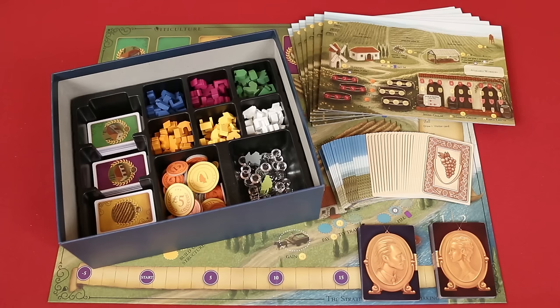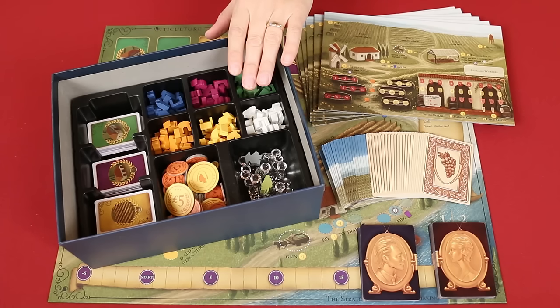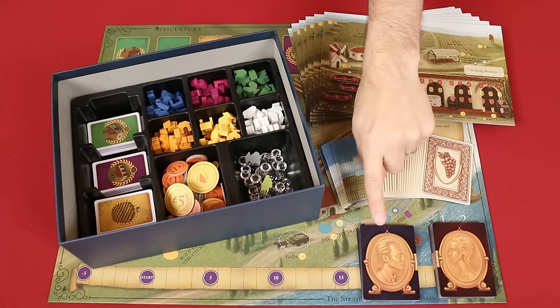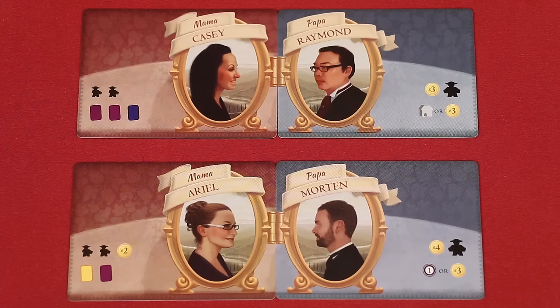The core components remain the same as the second edition with lots of custom wooden pieces, glass beads, boards, and so on. However, in addition you'll also find some new gameplay elements like these 36 Papa and Mama cards. Players will start the game with a Mama and Papa card during setup, which dictates their starting resources, giving each player a unique starting position at the beginning of the game.